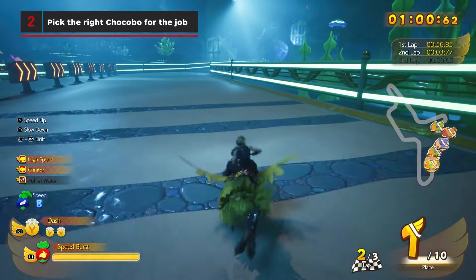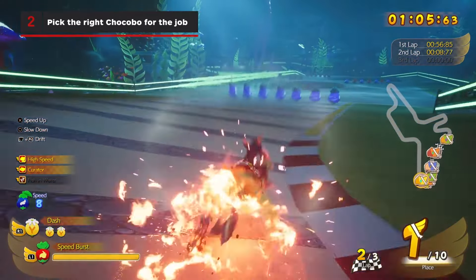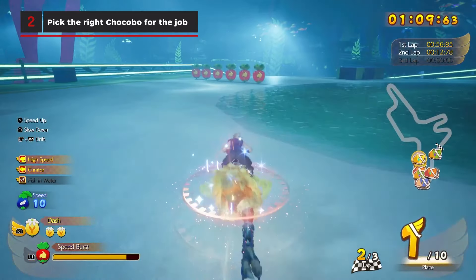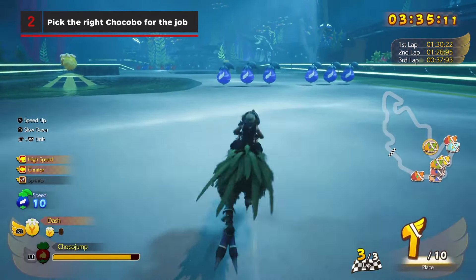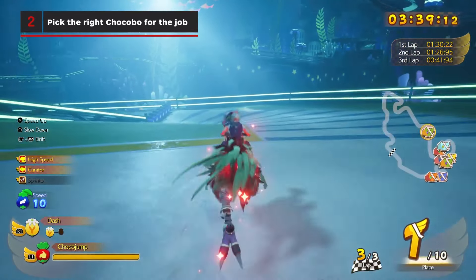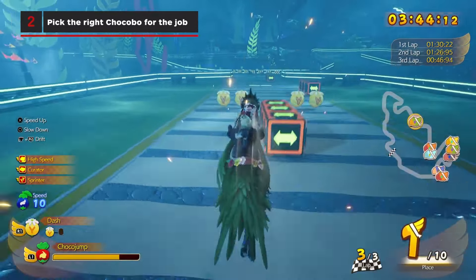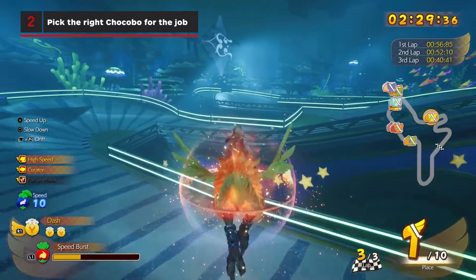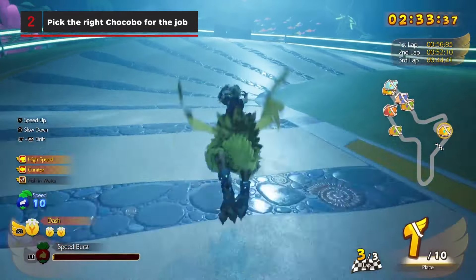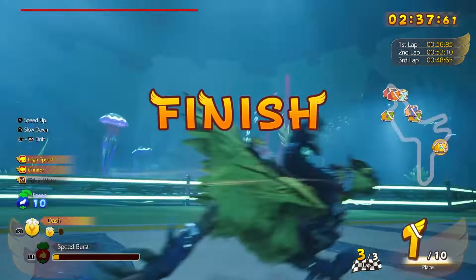Pick the right Chocobo for the job. Different Chocobos offer different special abilities. Pico, the Yellow Chocobo, comes with a speed boost ability that grants invincibility when maintaining top speed long enough, while the Green Chocobo Fango and its ChocoJump ability allows you to ignore hazards, jump over corners, create shortcuts, and even extend your flight time after hitting an updraft panel. That being said, we won all the races with the standard Yellow Chocobo Pico, but there are definitely certain races that are designed around using a different Chocobo.